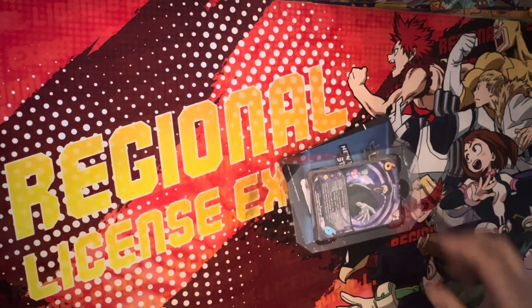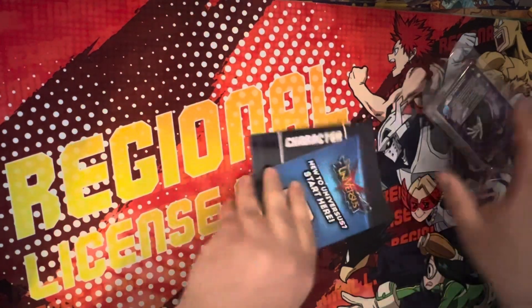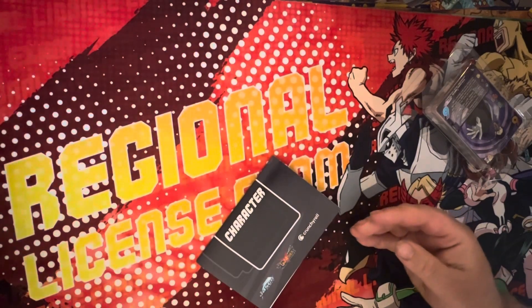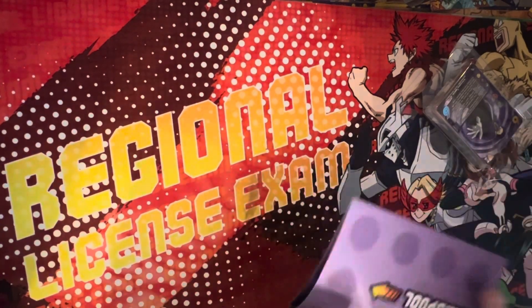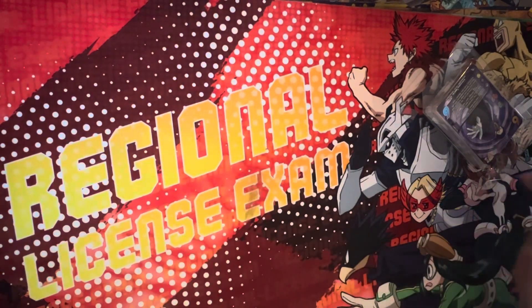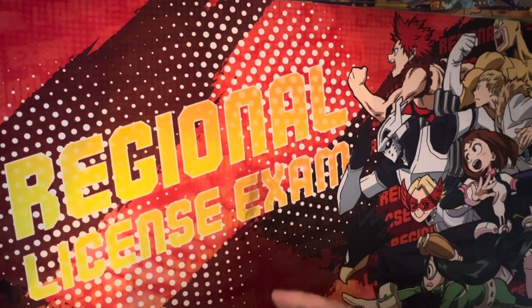Let's see what we get. Got a playmat and a little introduction card. The playmat is in purple and green — some Overhaul colors. And let's look at the main event: the cards themselves.